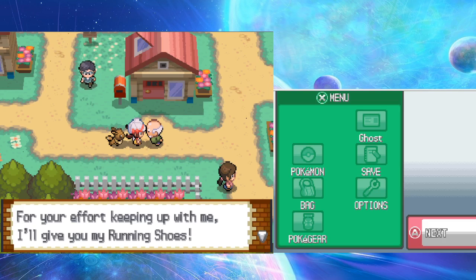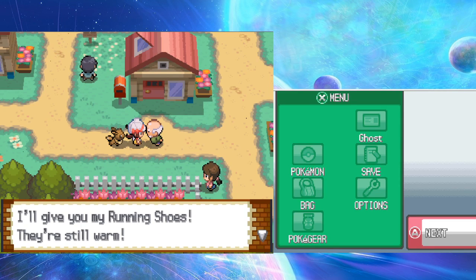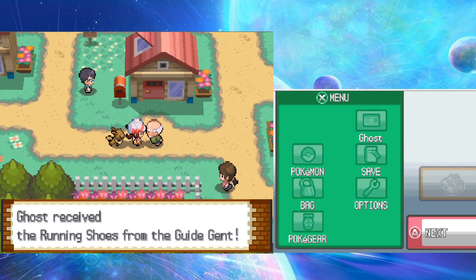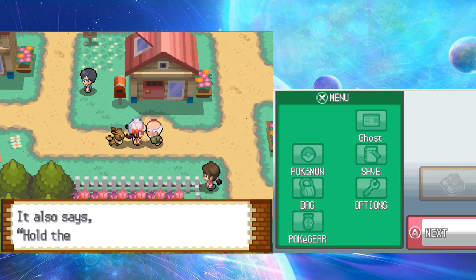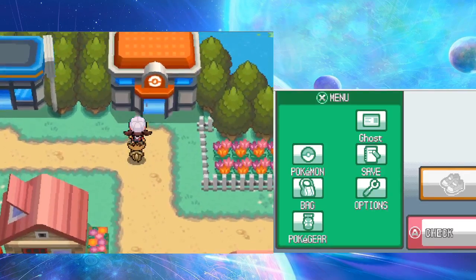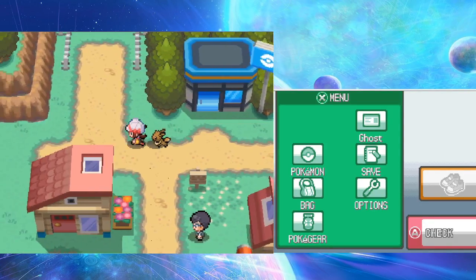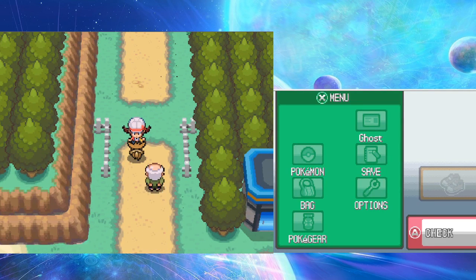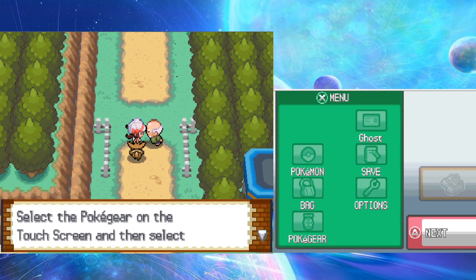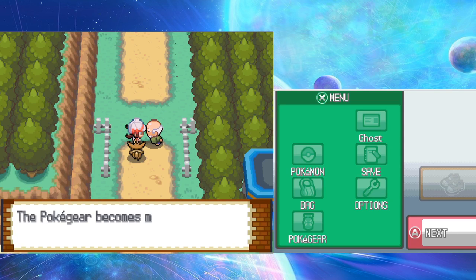The old man gives the player his running shoes as a reward for keeping up. He also adds the map card to the Pokegear. The player can now run! Another man loads the map card and explains: 'Tap the Pokegear on the touchscreen and select the town map icon to see the map of the region you're currently in.'